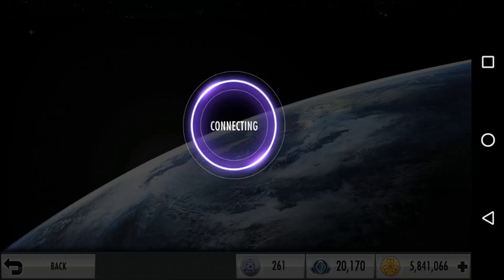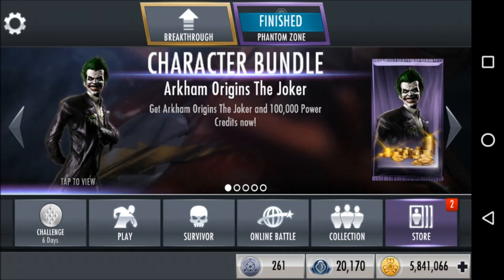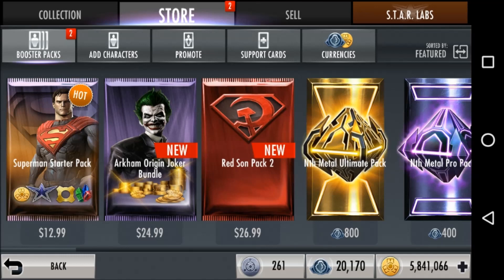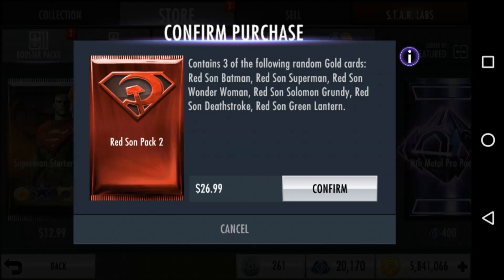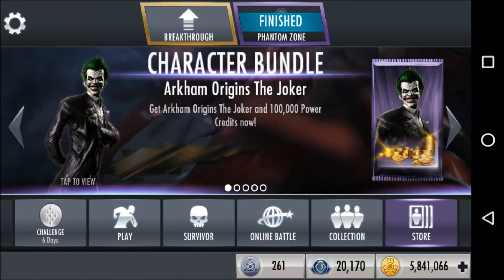Her passive is called 'This One's for Mr. J', and it reads as follows: when the enemy tags in, Harley may perform a surprise attack if she is tagged out. If the Joker's knocked out on Harley's team, she gains full power. She's got middling stats — 1,100 damage, 1,100 health — but she's probably better than any of the original golds in the gold pack.